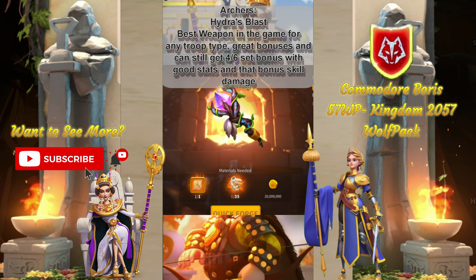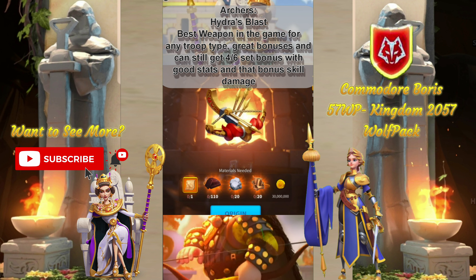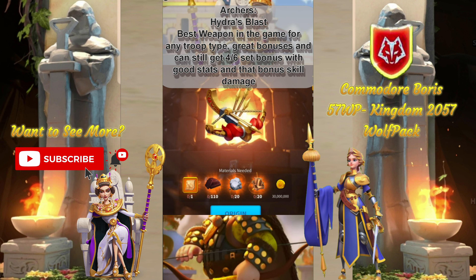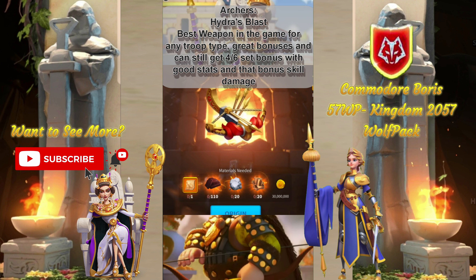Lastly, for Archers, I recommend the Hydra's Blast. The defense is hugely useful at 25% — a huge jump. And you can still get the 4 out of 6 skill damage boost set bonus from this without having to give up anything else outside of this.